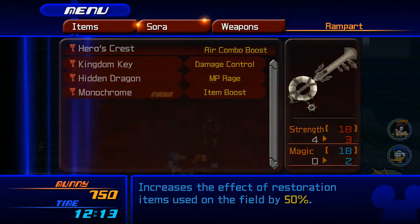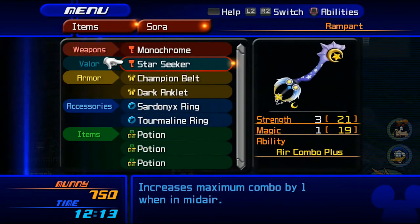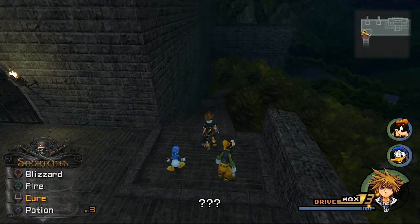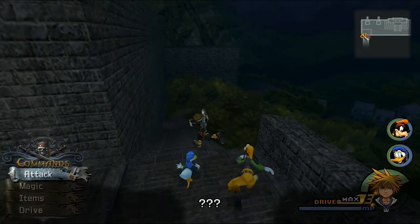The Monochrome increases our magic, which is going to be very, very useful here. So I'm going to go ahead and equip that. Make sure that you have Blizzard on your shortcuts — that's super important. Blizzard is going to be super helpful going forward.